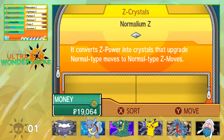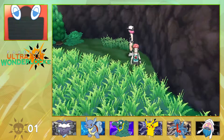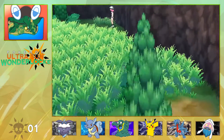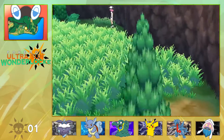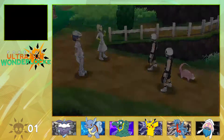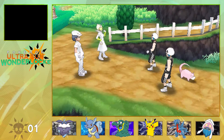Let me go ahead and use a repel. Hyper Potion, okay. I think he was there. Team Skull — give me back one of that Pokemon. Don't give me trouble, I'll reduce you to rubble!